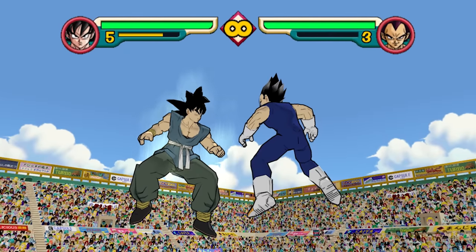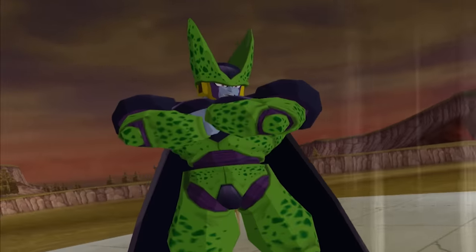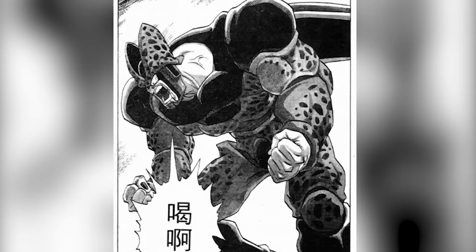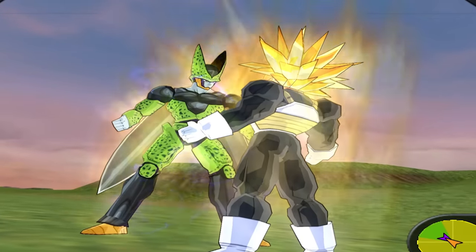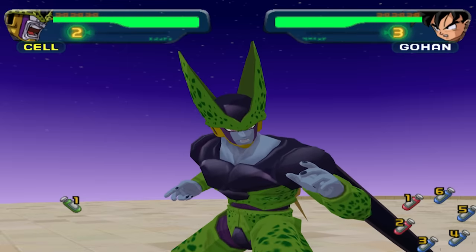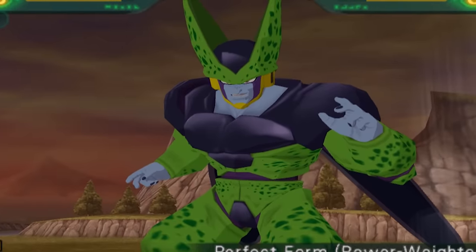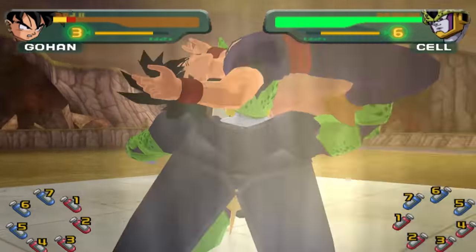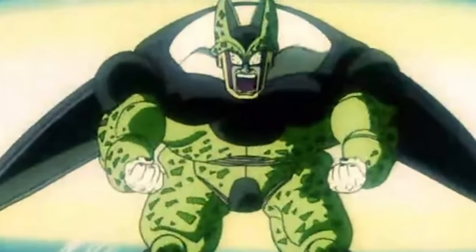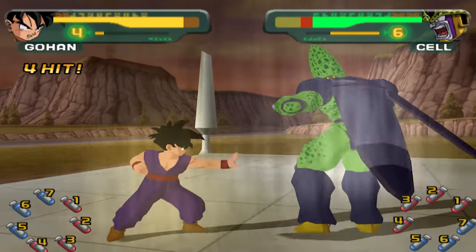I was replaying some of the older DBZ games and noticed Budokai 1 was the only one to feature Cell in his bulked-up form. This was the form Cell took up out of desperation while fighting SSJ2 Gohan. Ironically, Cell was the one who mocked Trunks for using it, due to major speed and stamina drawbacks the form carries. It's obviously more bulky than his perfect form, but they modeled the face to how it looked in the show — notice how they emphasized that jawline. Surprised more games didn't feature it. I guess forms like this didn't have much screen time, but it's cool how they implemented it in the very first Budokai game.